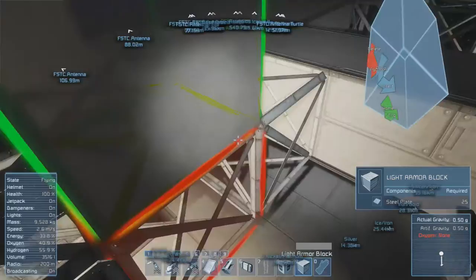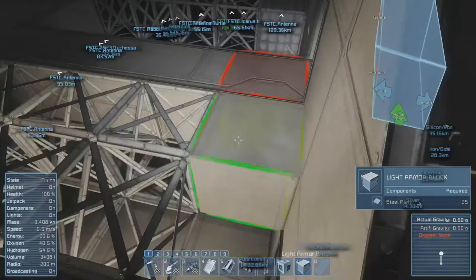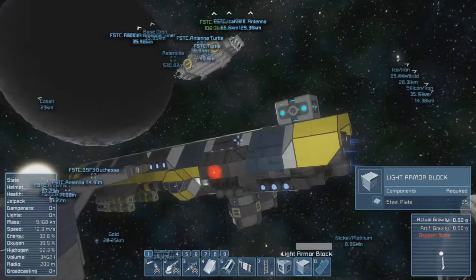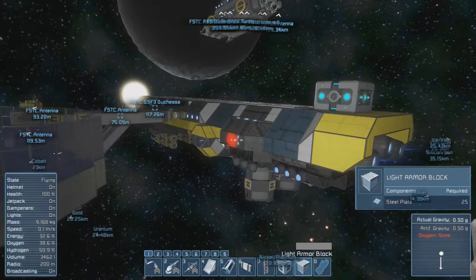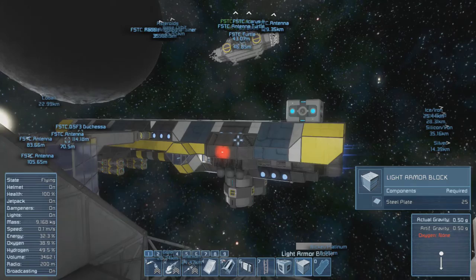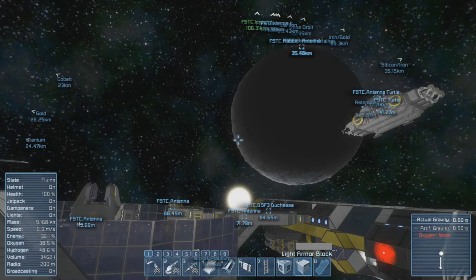At the moment I don't need it - I have no ice in here and no air vents, so we are preparing stuff. I want to retrofit the Duchessa a bit more again. I don't need the Duchessa at the moment as a mining vessel, so maybe I want to retrofit it a bit.